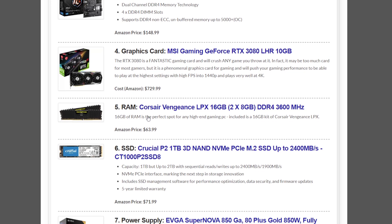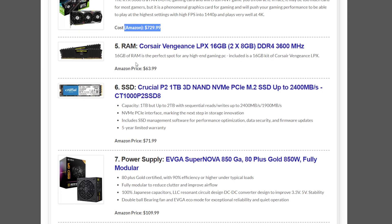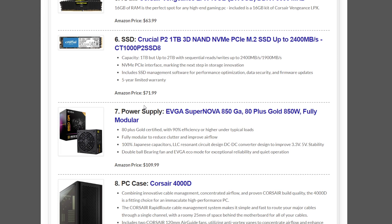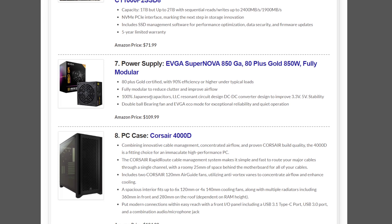The graphics card — the real power driver for this build — is the MSI Gaming Force GeForce RTX 3080 LHR, coming in at $729.99. The 3080s are a lot cheaper than they were. For memory, we have the Corsair Vengeance LPX 16GB kit at $63.99. Storage is a Crucial P2 1TB NVMe SSD at $71.99. The power supply is an EVGA Supernova 850GA, 850W, at $109.99.